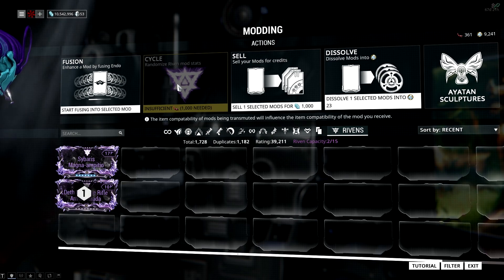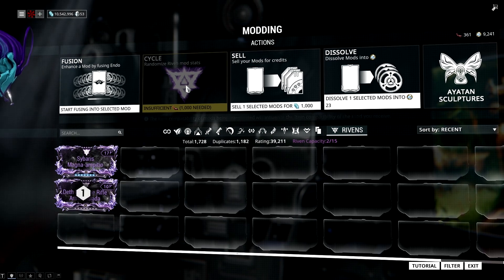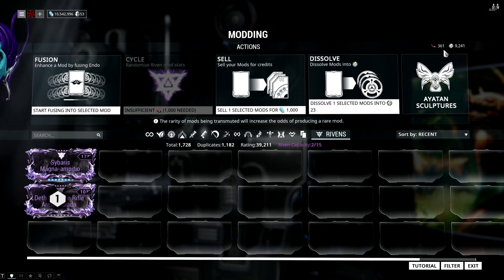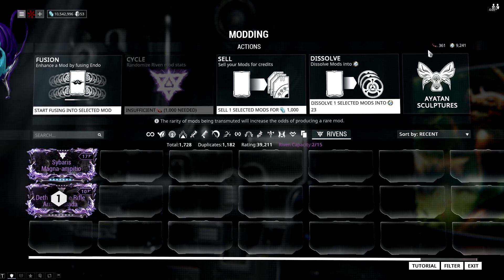Kuva is a rare resource that can be extracted with operators from Kuva Siphons that appear in high level Grineer missions, after completion of the War Within Quest.